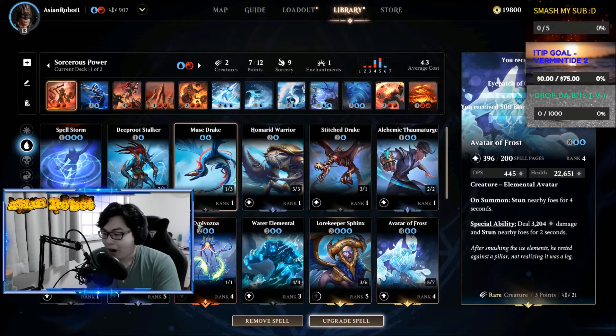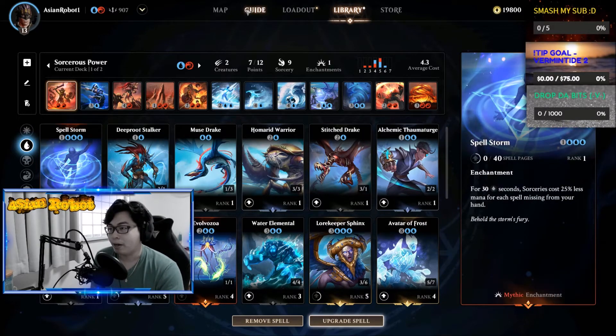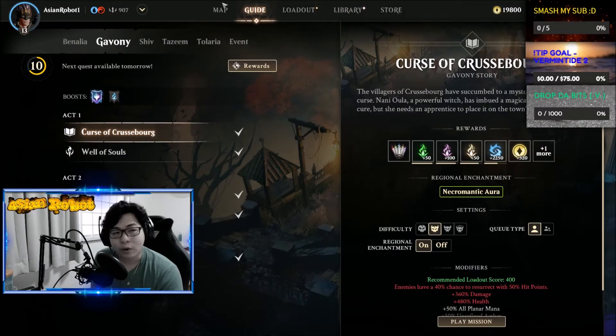I've been getting a ton of mythic cards just by doing the Mana Rig event. I've also been getting mythic cards just by following the guidelines, doing mission quests and stuff like that.